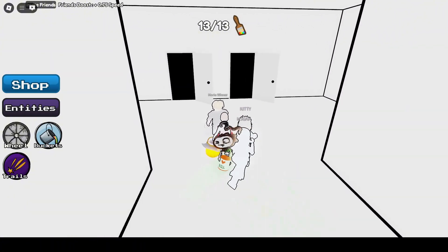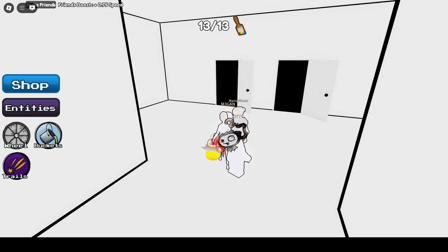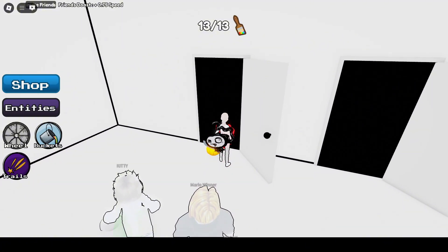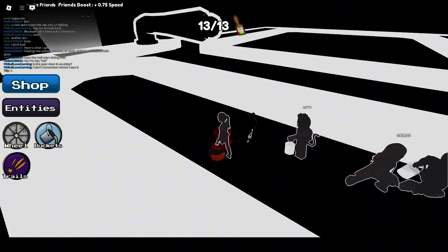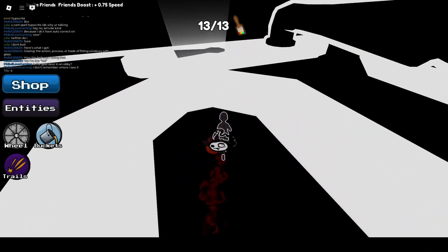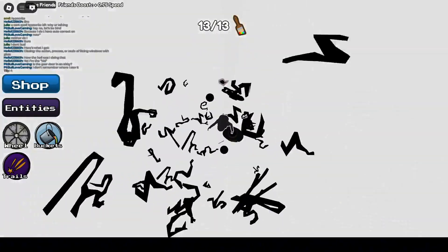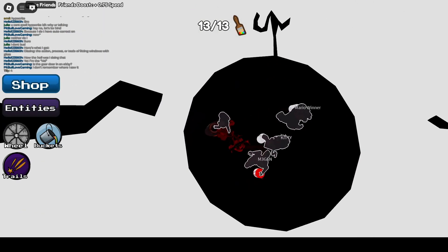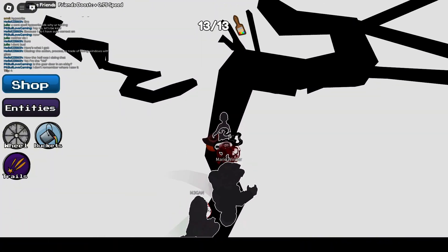Oh, we only have two doors this time. Which one? Alright, let's go for door one. Okay, there's something over here — we have a keyhole. Let's hit the keyhole. Oh, there we go, we got a platform. I think Mario's right — we have an arrow saying to go this way.